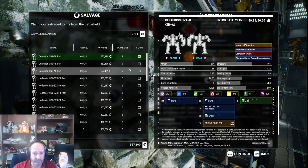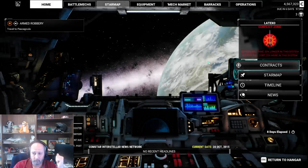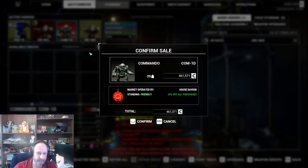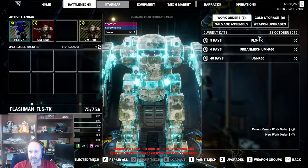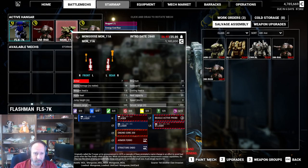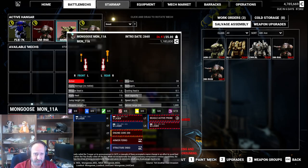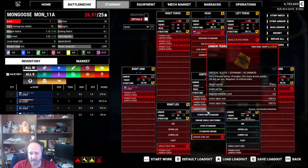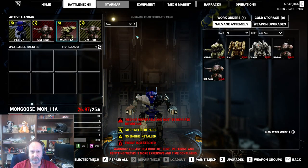I think we need to start working on a Centurion. Build our Mongoose. This mech didn't help me — goodbye. Let's fix our damage. Going to build a Mongoose. We're not actually going to use the Mongoose, but I do want the Medium Laser out of it, the Endo and the Faro. We're going to throw the Medium Lasers into the Urban Mech.